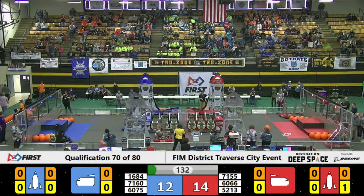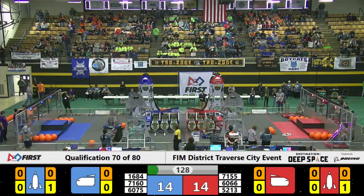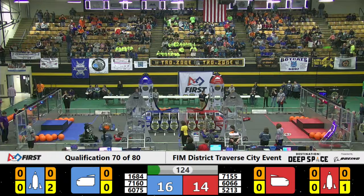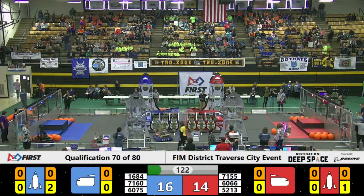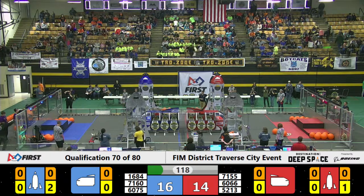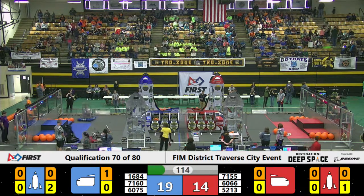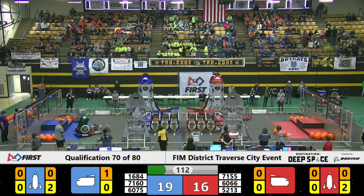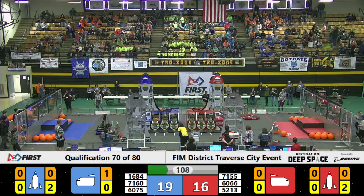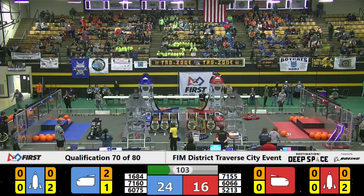It looks like 7160 has that hatch cover, but it falls short, landing on the surface of Planet Primus. Down on the red alliance we've got team 5213 and their partner 7155, both working on hatch covers. 7155 — you'll notice it's making a move as well.